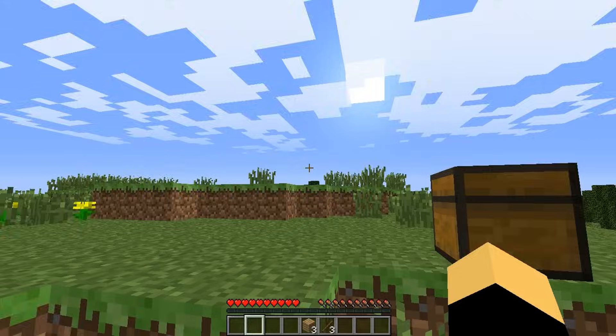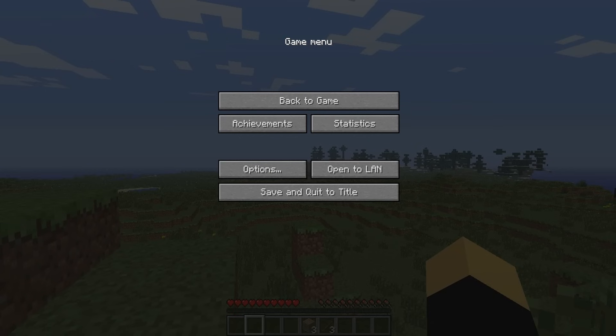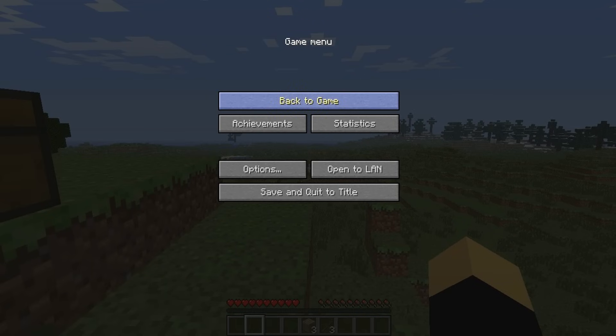You can use Escape to get out of your inventory, or you can just press E. You can also use Escape to bring up the pause menu, which has options to quit the game, go back to the game, look at your achievements, statistics, options, and open the world to LAN so you can play with friends at your house.